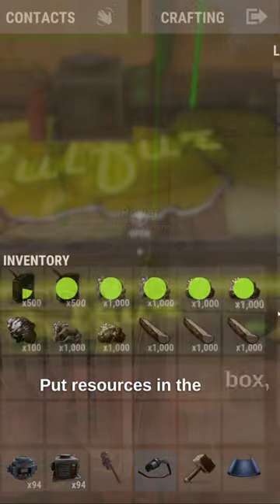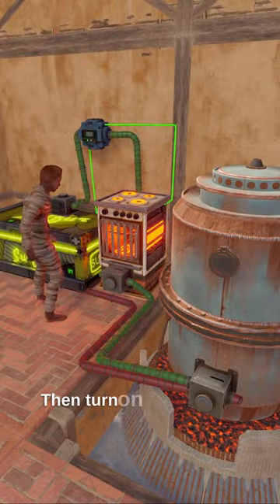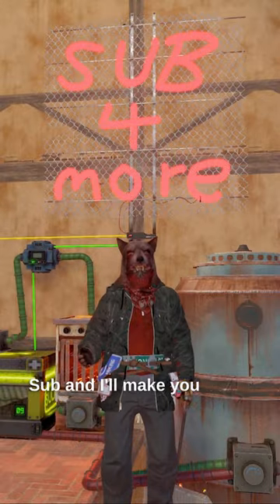Put resources in the box, power up the furnace and the conveyor, then turn on the refinery, so it'll make you better at Rust.